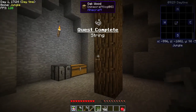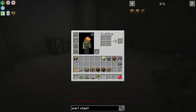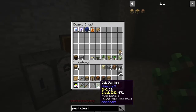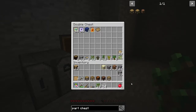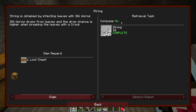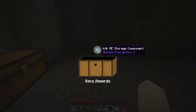54 string - there we go, excellent! We didn't actually get any more silkworms with that. We have another quest to turn in - the string one. Let's claim that - loot it up! I like the refined storage better than ME, but I haven't done ME in a while. So maybe if we don't get our refined storage stuff we'll start off with ME.